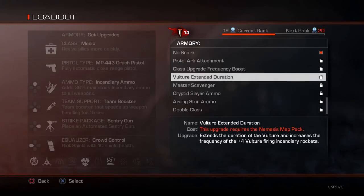Vulture Extended Duration extends the duration of the Vulture and increases the frequency of the plus-four Vulture firing incendiary rockets. This is only useful if you're a hardcore Vulture fan — I prefer Sentry Gun or IMS. It extends the duration starting from plus one, and for the incendiary rockets at plus four, it increases the firing frequency to a set quicker interval instead of random.